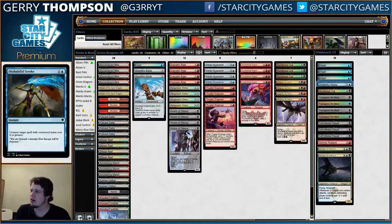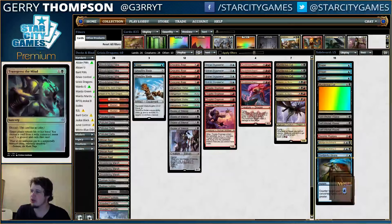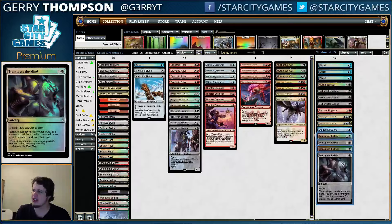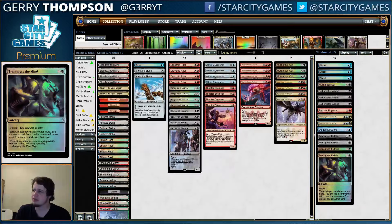There's one Disdainful Stroke and then 4 Transgress the Mind, which is easier to cast but may or may not be as impactful. Making them spend the mana on the card is certainly one of the upsides of a counterspell over a discard spell, but at the same time this deck wants to be tapping out on turns 4 and 5, so I definitely get why you'd want the more proactive discard. Transgress is also easier to cast, so there is that.